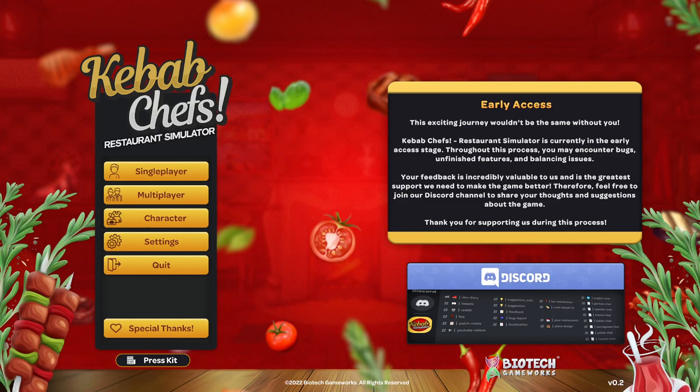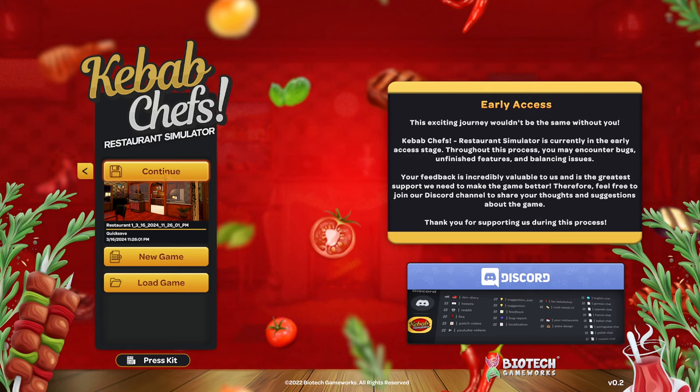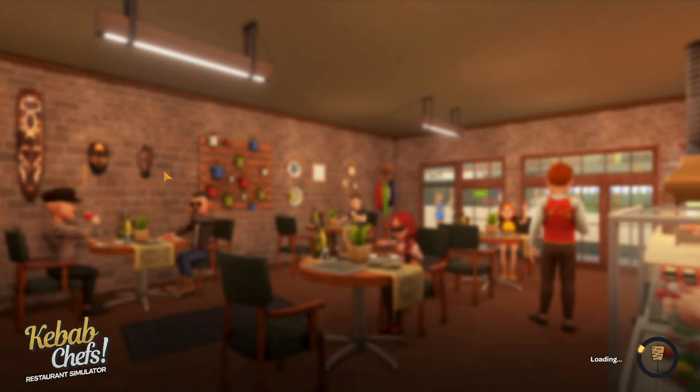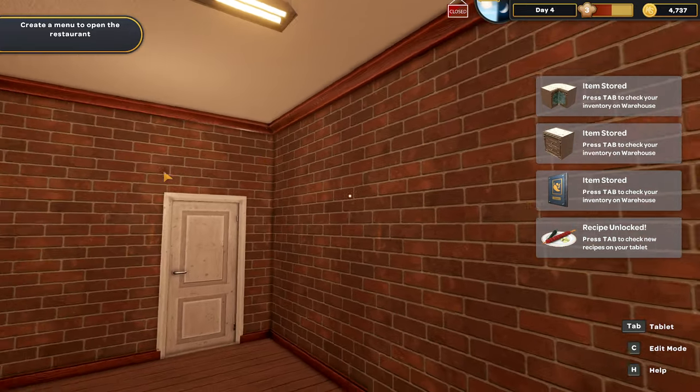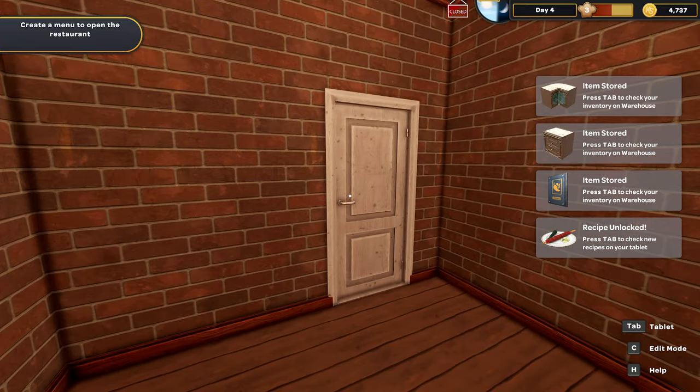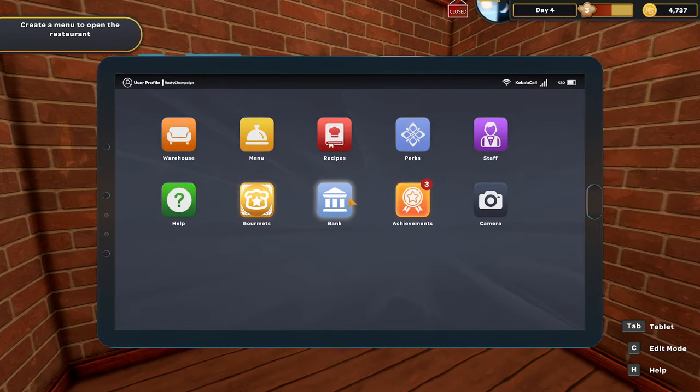Hello everybody! It's Rusty Champagne here. We are once again in the wonderful world of Kebab Chefs, continuing our campaign where the recent update gave us a brand new deep fryer but took away all the decor in our apartment. Now all we have is a cot, but we do have these two fancy counters available.